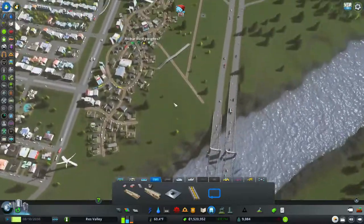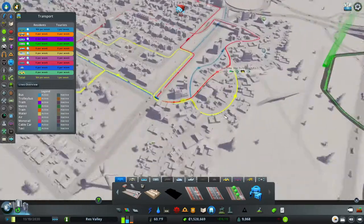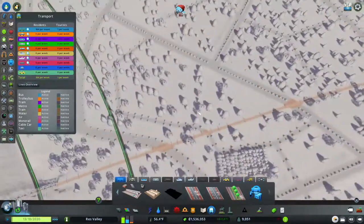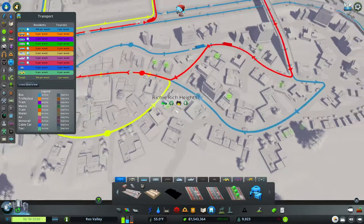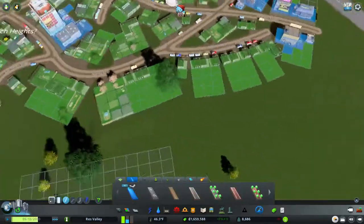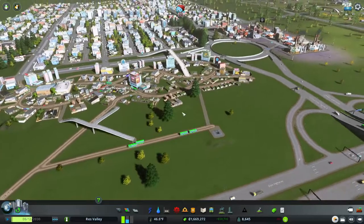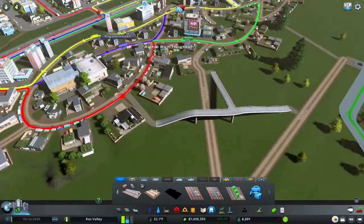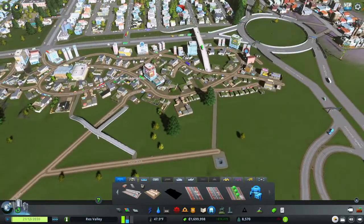We could also put in a bus stop from right here over to here and back again, just in case they want to use the bus stop as well. That line won't connect anywhere else — just trying to put pathways into areas where they'll be useful. I've got three bus stops right here, so if they want to get to the bus they can just use the pathways.